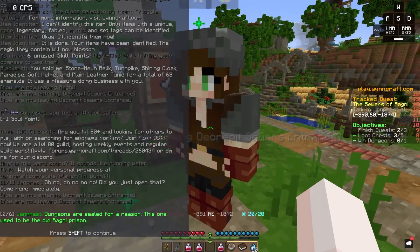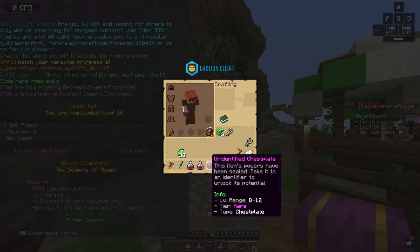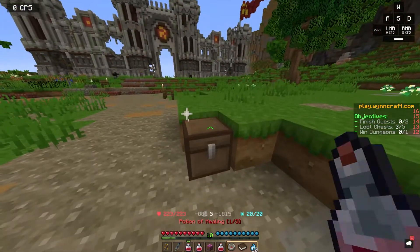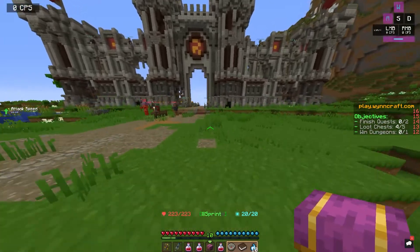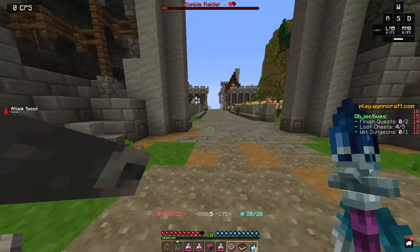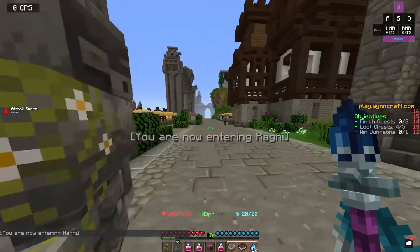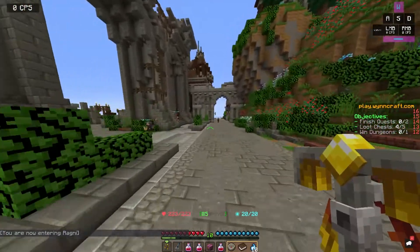Dungeons are sealed for a reason. This one used to be the old prison — horrible history. Oh, chest plate. I want to do this chest plate first. Level eight to 12. I think it's a 30th set chest plate, so it doesn't matter what it is. We'll do the dungeon after we identify this and see if it's better than the blessed wrappings we have. Hopefully it is because I'm always down for better armor. But if not, we already have a decent amount of health — actually, we have an insane amount of health for the start.